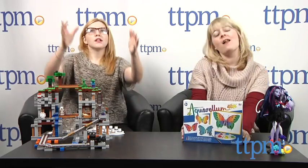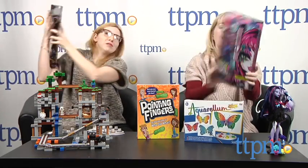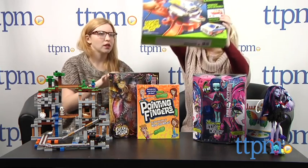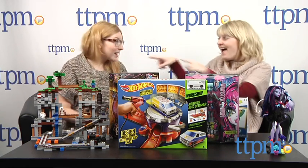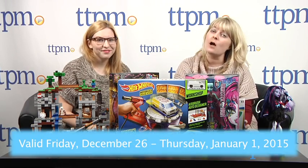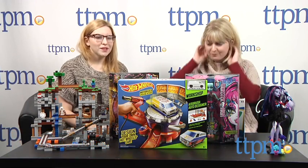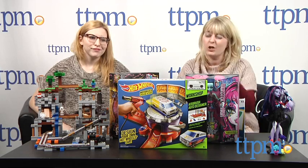Now we're going to give some stuff away! We're giving away Aquarellum Jr. Butterflies, Monster High Inner Monster Spooky Sweet, Monster High Freaky Fusion, and the Airbrush Auto Designer Pretty Sweet. They're presents for birthdays — and that's the secret word! So go to ttpm.com, click on the Playdate, and you'll find all the rules to enter. It's always free to enter. You have until 11:59 PM Eastern Time on Thursday, January 1st to enter. Get entering! You should probably enter before you go out for your New Year's parties.